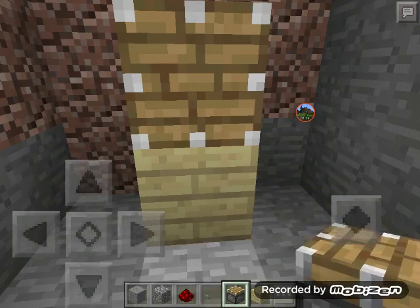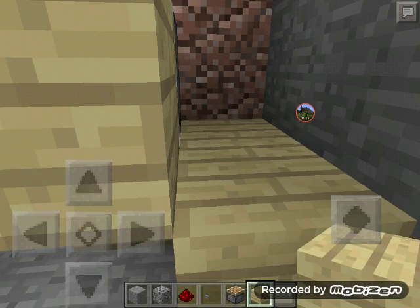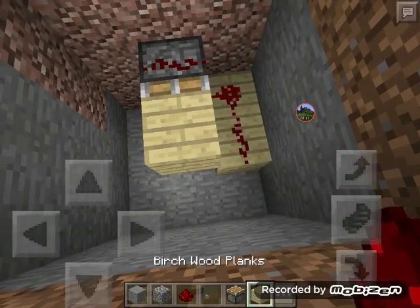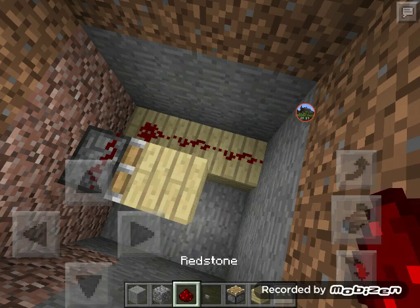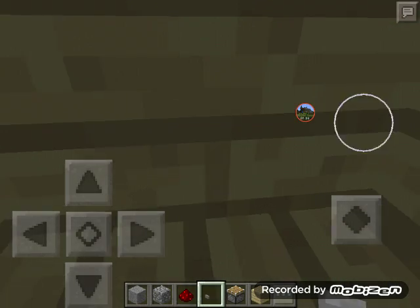Place the piston right there and place it out there. Place two birch right here, put one right there, put redstone there, then come right here, place some redstone there, and place a button there.